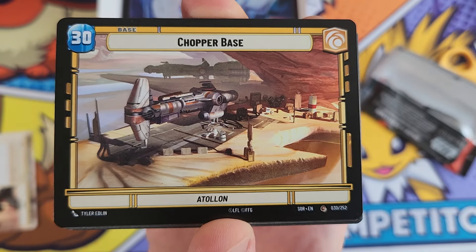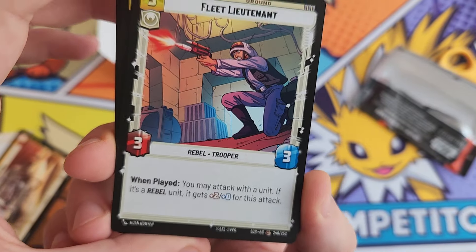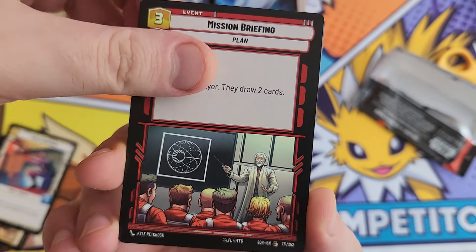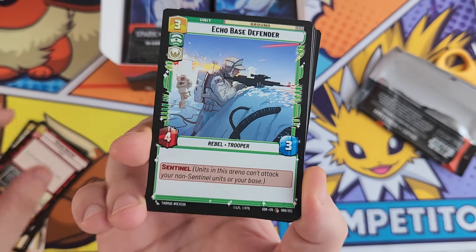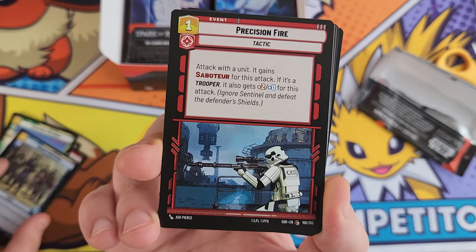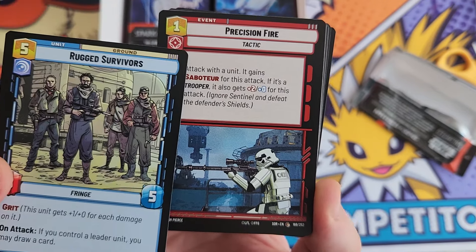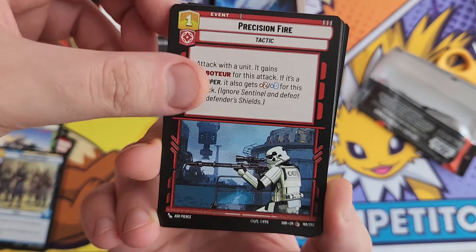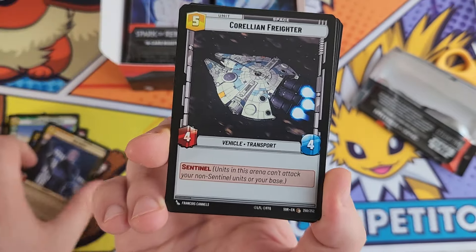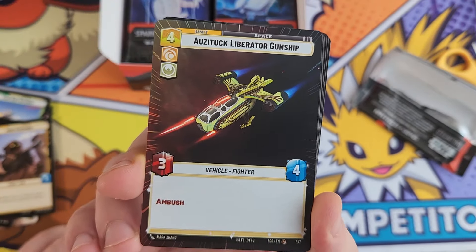I've only actually opened one box so far. We'll have a quick flick through the first couple of packs on the commons to show you what the card frames are like and what the artwork looks like. As you can see, the text is sometimes at the top and sometimes at the bottom - I'm not entirely sure if that's a mechanical reason or just an art style choice.